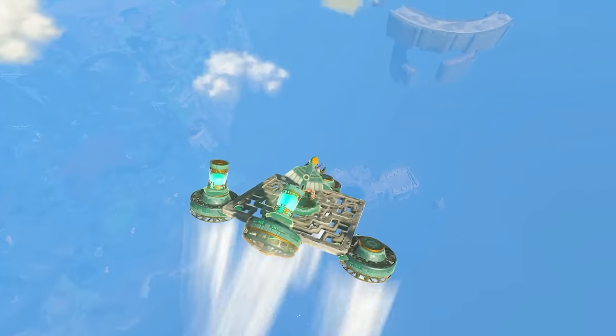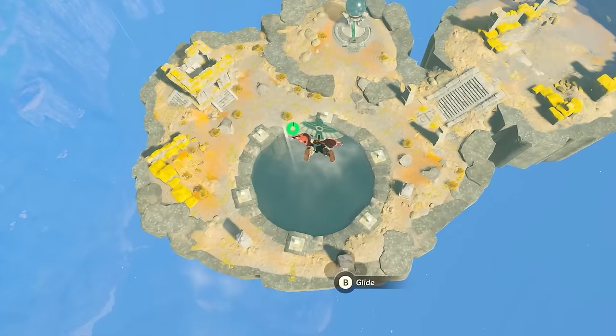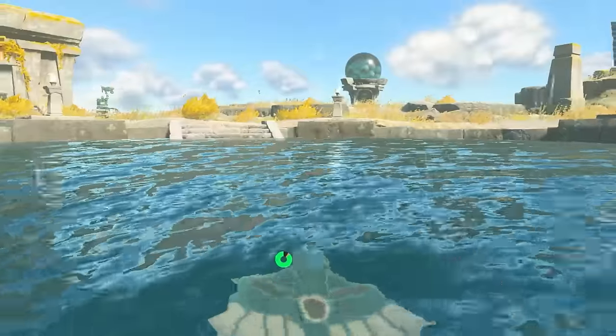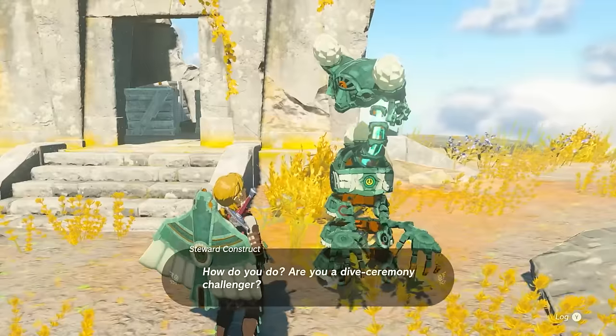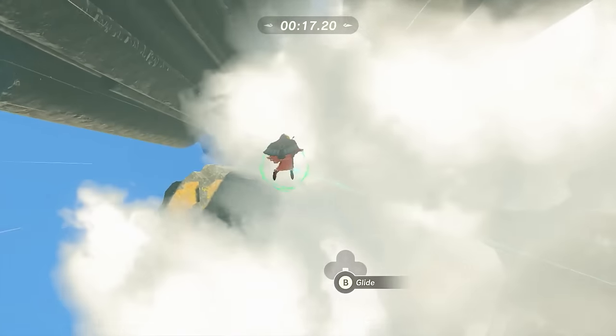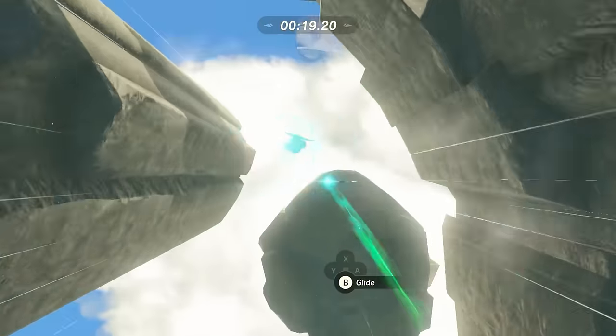Drop off once you get close, land in the pond, and you've made it. Same deal here — talk to the Construct to get teleported up to the top, do the course once, and then do it again with a time limit to get the Glide Mask.